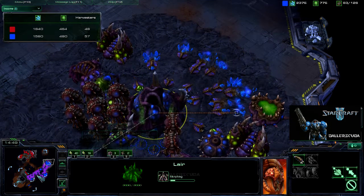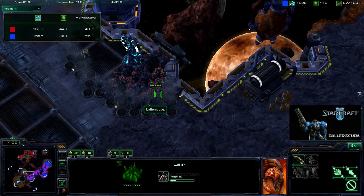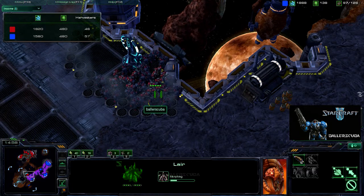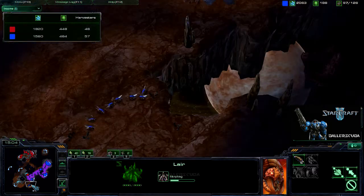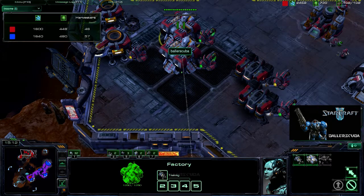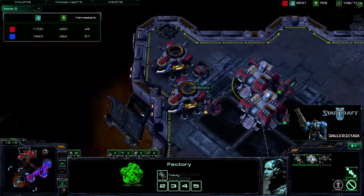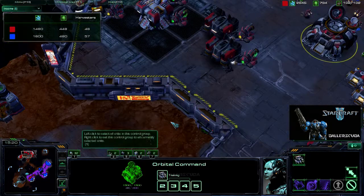He is going for a lair — it's a really late lair. And here I'm like, holy crap, that is creep everywhere. What am I doing? I am behind in this game, I need to pressure, but of course I don't really need the pressure — I need to tech up, and I am starting to do that, but I do need gas desperately.